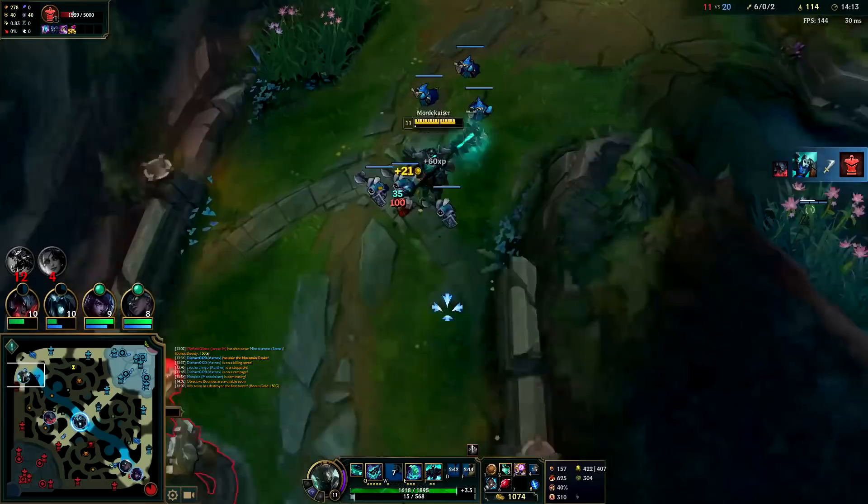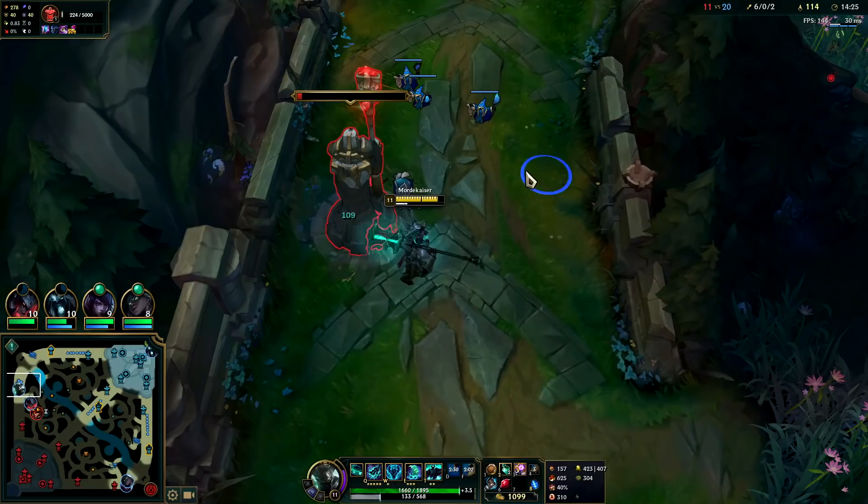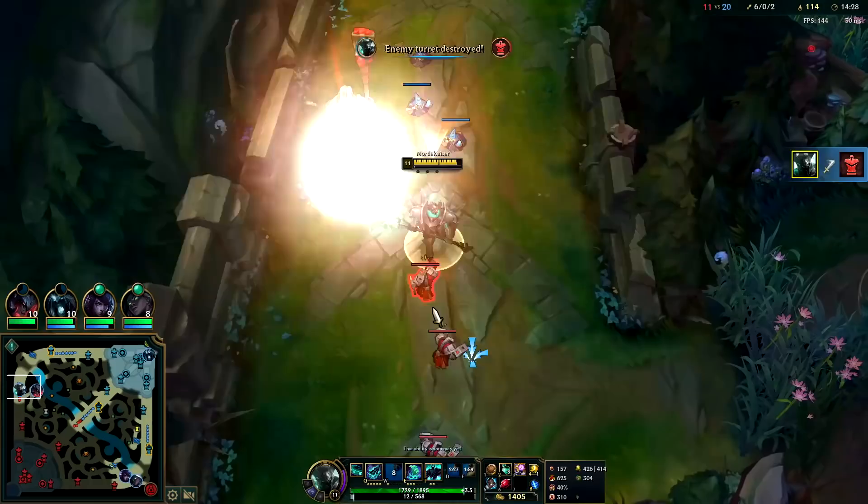We're in a great spot to carry this game. The biggest issue for us with their comp is the Ziggs — he has so much range, he can do considerable damage to us without us ever getting close to him. Bard is kind of similar. If I get him in my R we should be able to do some good stuff.